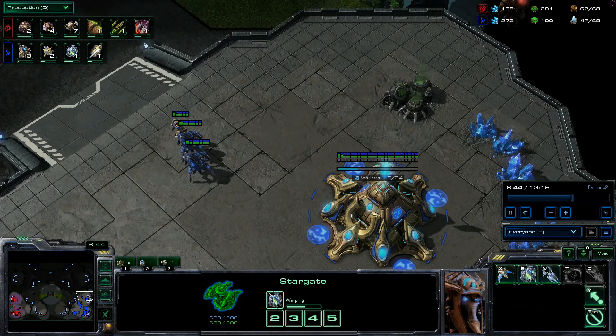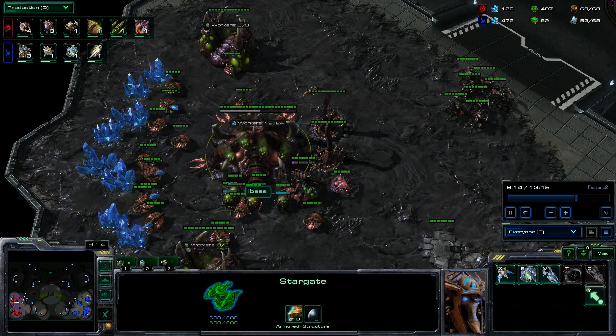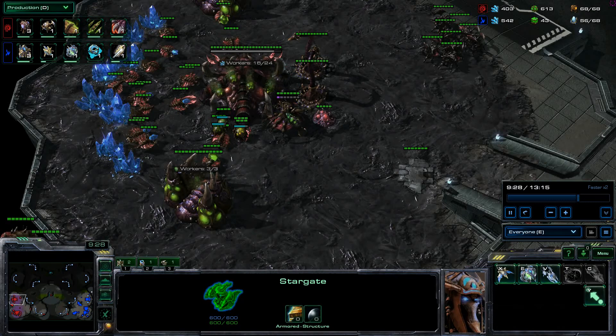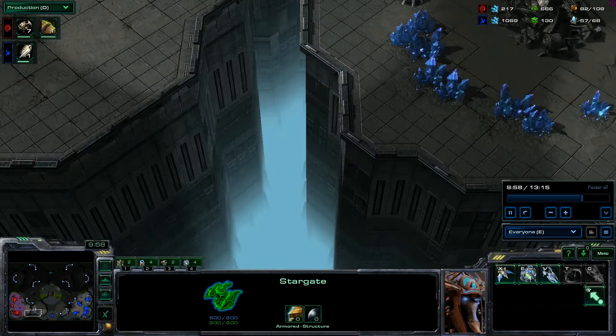He's getting air attack; I'm getting roach speed and roach attack and roach armour. I've seen that he's expanded and I'm continuing to roach up. Pretty much all of my production at the moment should be on roaches — I think those four drones are the last ones, bring this up to sixteen and then it's just roach roach roach roach. Four oracles. I don't think I saw them coming because I haven't built anything.